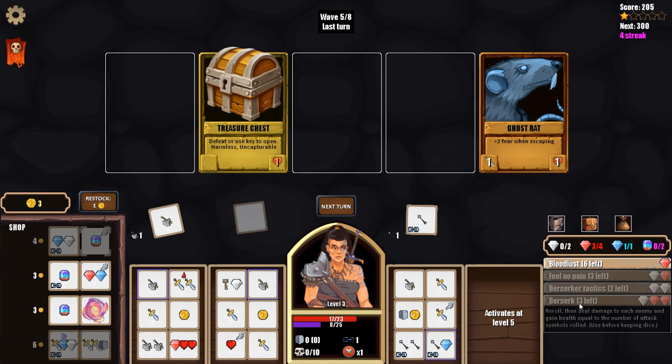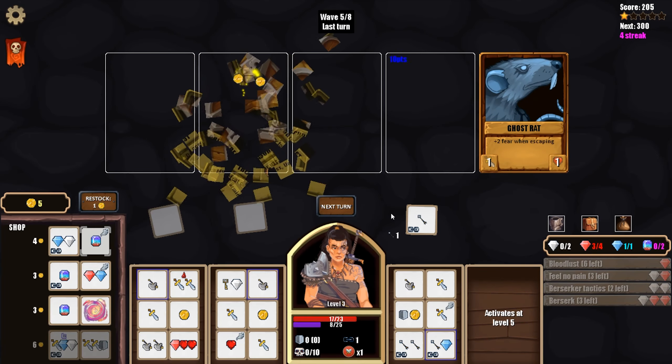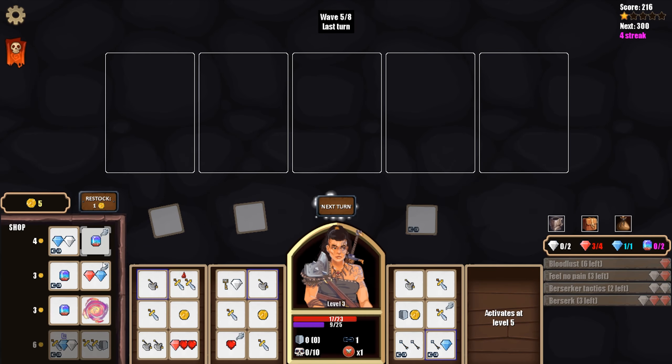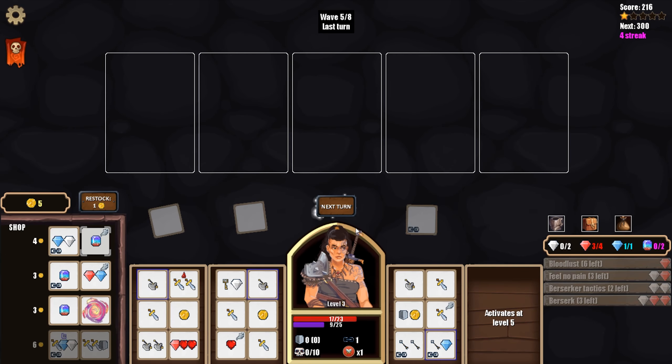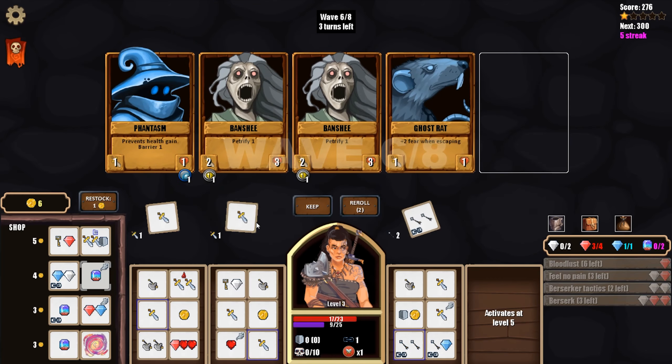What is berserk? Re-roll, then deal damage to each enemy and gain health equal to the number of attack symbols. So that's pretty good — it's a lot of gems we don't have at the moment, but it does seem good. We could get a wild gem. This border means it would be added to the die face instead of replacing it, but we would still have to replace one, and blue-white just isn't worth it. We only have one of each gem type — we really probably should get an extra wild gem going. We're on wave five, so we do have time to recoup our gold. I think red is more valuable than blue, but unfortunately we'd have to pick one or the other. I think we just move on and check as they come into the shop what we want to do.